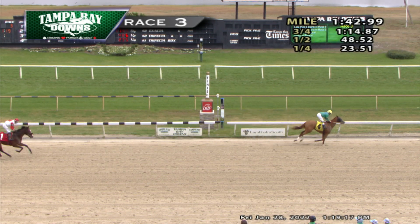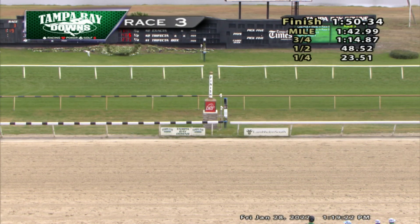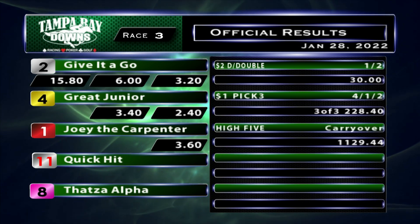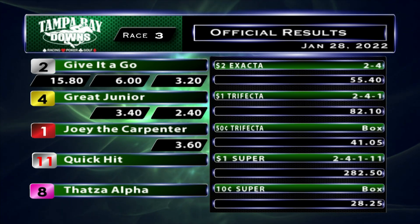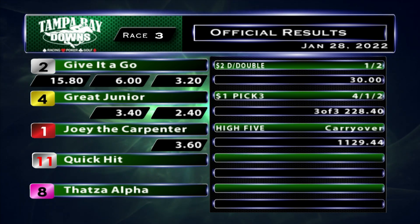Gray Jr. was second. Joey the Carpenter third. Fourth went to Quick Hit, and fifth was That's Alpha. The Exacta, two and four, $55.40. Daily double $30. The early pick three, $228.40. No one had the high five, so that carries over — $1,129.44 — and will carry over to the upcoming fourth race. Dollar trifecta $82.10. The dollar super, $282.50.